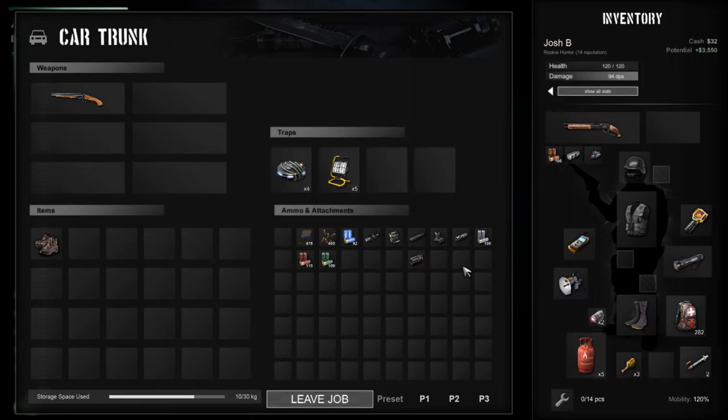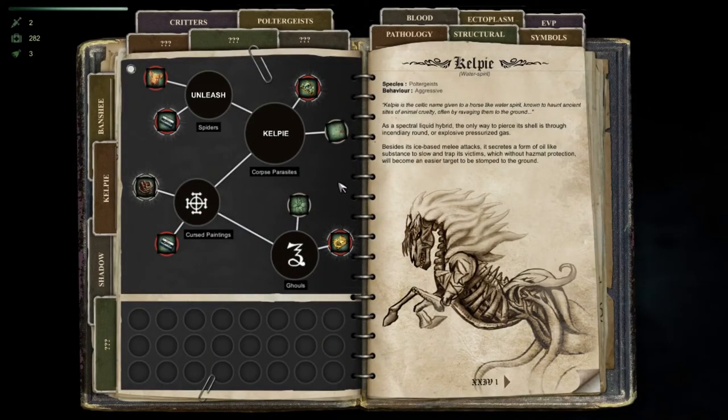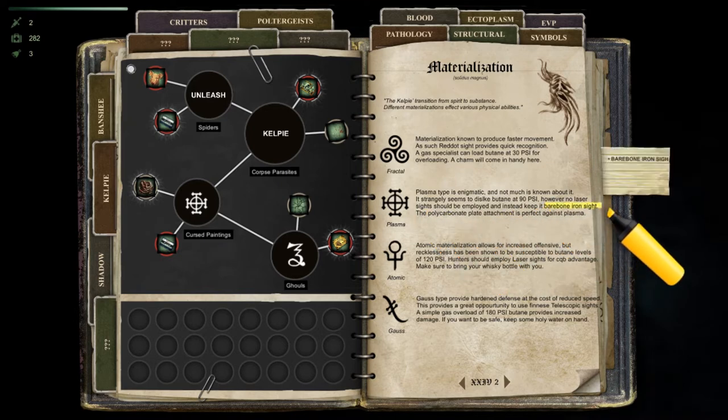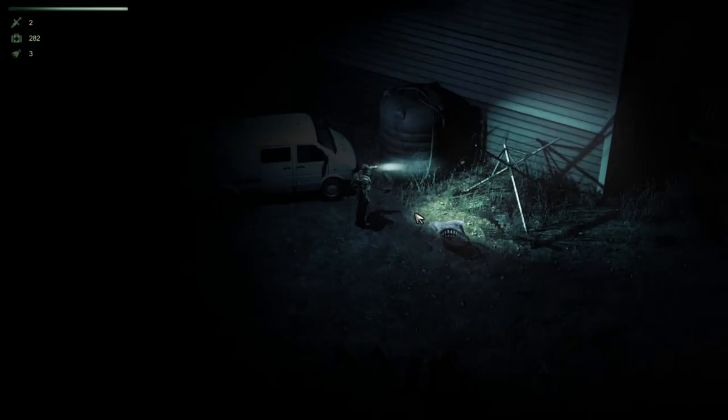I consider the Kelpie to be the easiest of the three bosses right now. How the game works in terms of poltergeist hunting is that once you've got enough clues to determine what the boss is, including their type and special abilities, it's up to you to equip the right gear to give you bonus damage, resistances, and even improve your trap abilities.